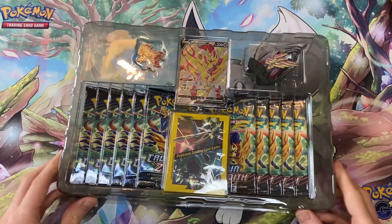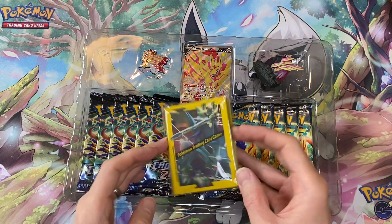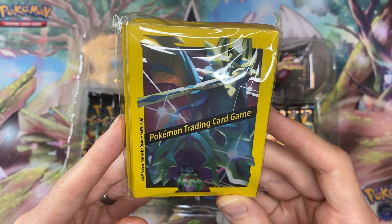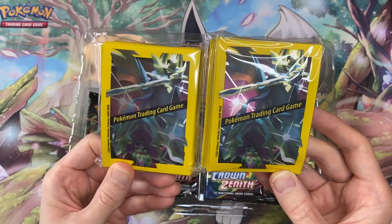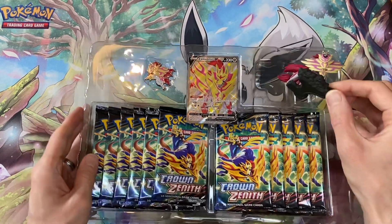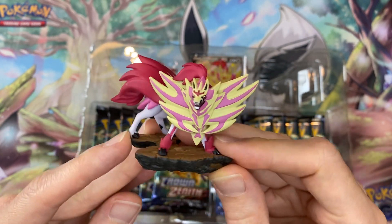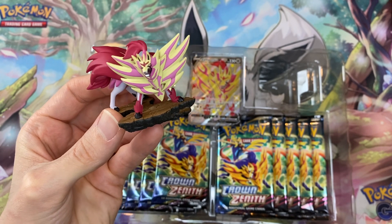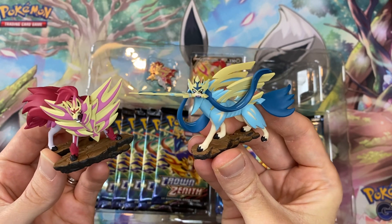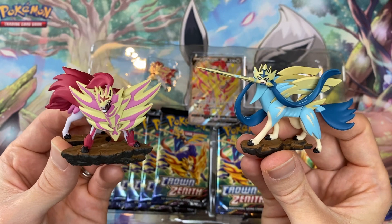We'll have a look at the sleeves, which are exactly the same as the ones we got previously — I have them here. This time we get shiny Zamazenta, and I have the other one here as well, so we can see both side by side. I do prefer Zamazenta in general, even in shiny form.